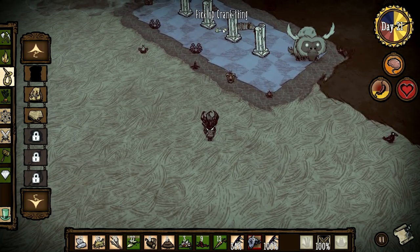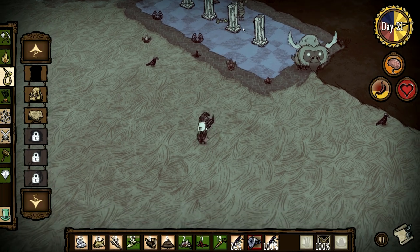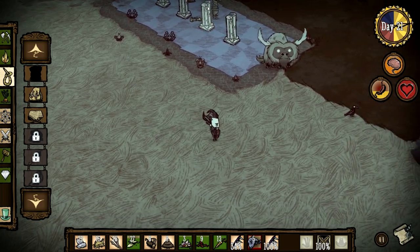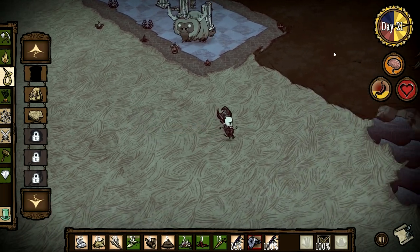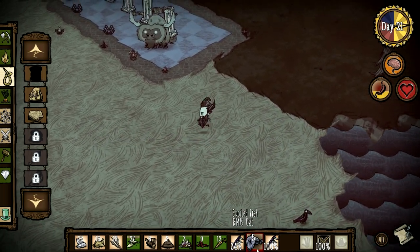See right here is the crank thing — that's what he's guarding. What we really want from him is his gear so we can make pretty much a refrigerator so we can store our food so it doesn't rot, like these fish are about to.